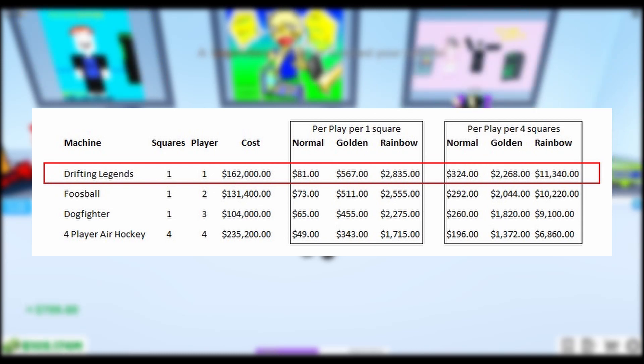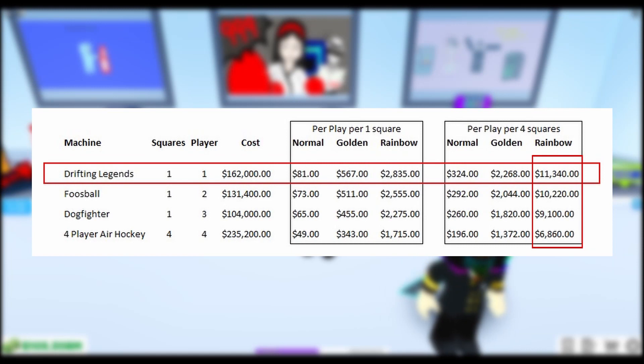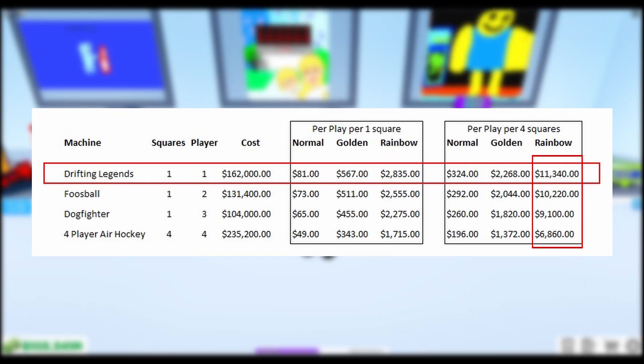So if you put four of the one-square machines into a four-square space and compare that to the four-player Air Hockey which takes up four squares, you can clearly see that the Drifting Legends comes out on top. If you had four of those machines across four squares, you'd potentially get a minimum of $11,340 combined, whereas with one four-player Air Hockey you'd only get $6,860.